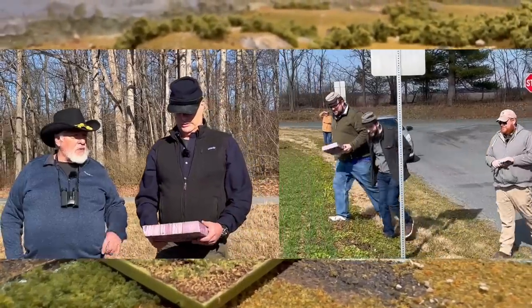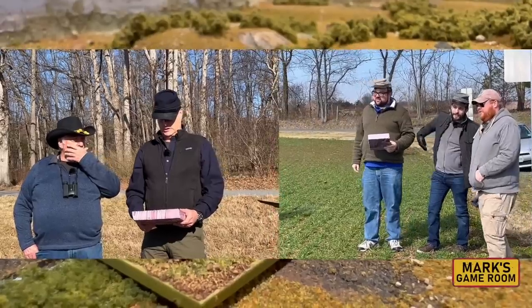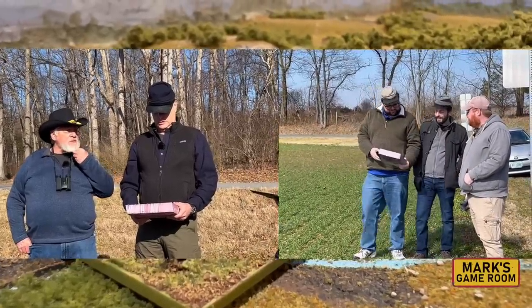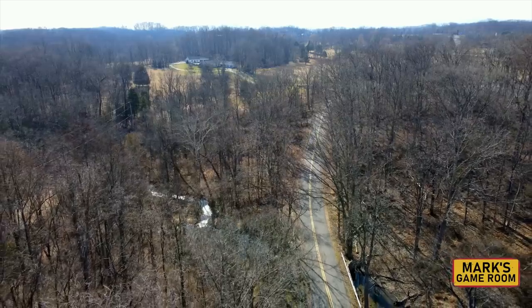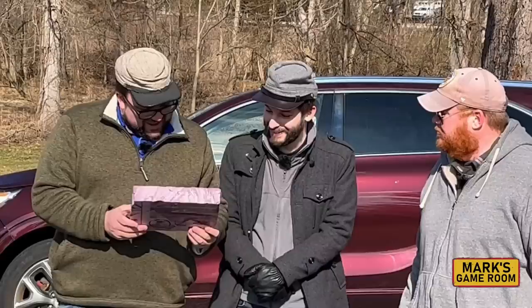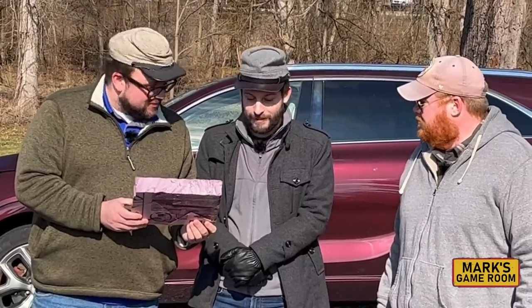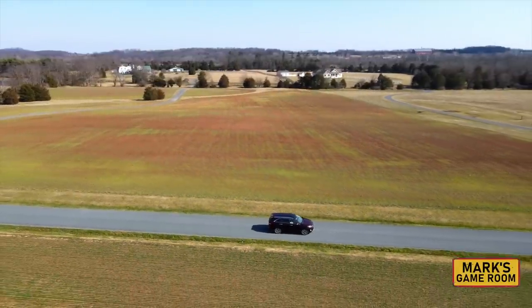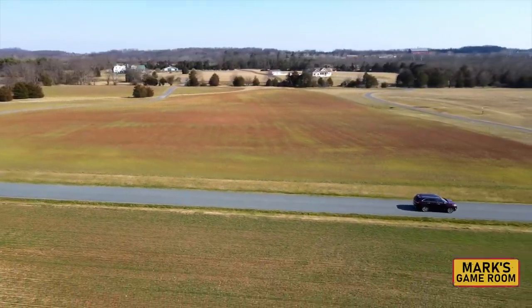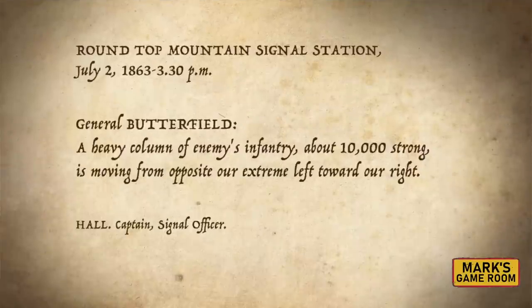In our previous video, we had the Union and Confederate teams conduct a live-action war game at the Gettysburg National Military Park to determine how the Confederates could have moved General Hood's division into position. Matt and Carl, playing the Confederates, had to use an 1858 map and stick to historic roads while making their moves. Meanwhile, the Union players had to decipher signal messages to try and determine what the Confederates were up to and how to respond accordingly.